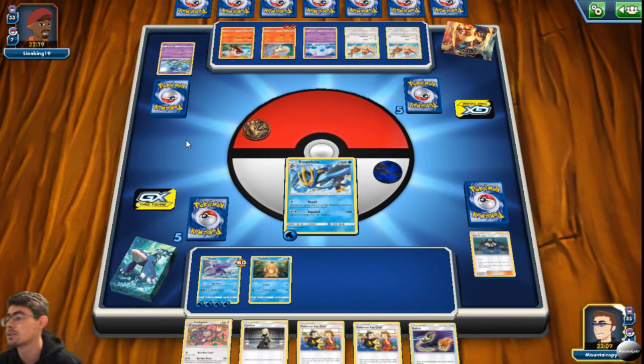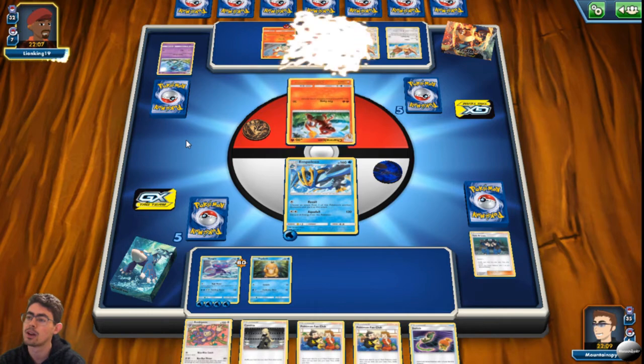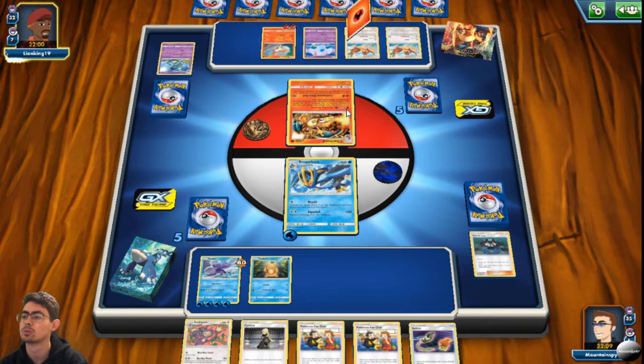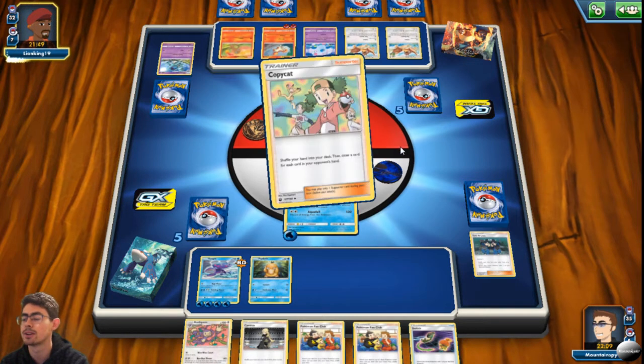Switch is actually very good to see in this deck — I can retreat my Pokemon and bring in Kyogre. This Empoleon's going to be gone though — I didn't even see they had a Charmeleon down. I wasn't paying attention. That was silly.